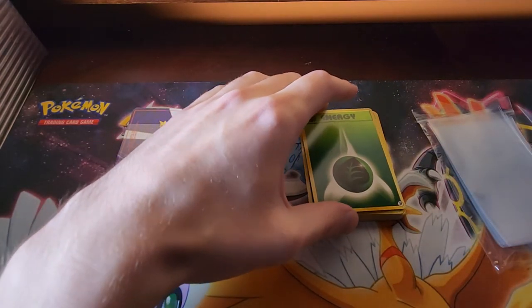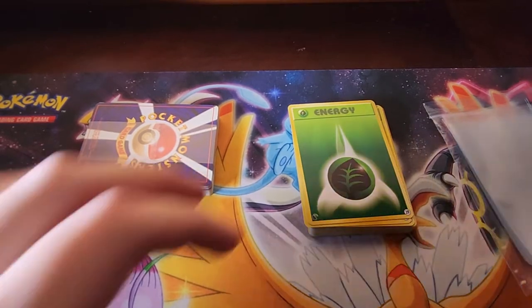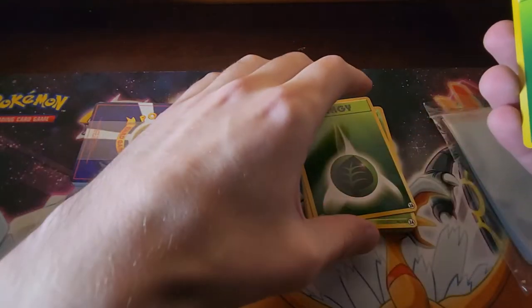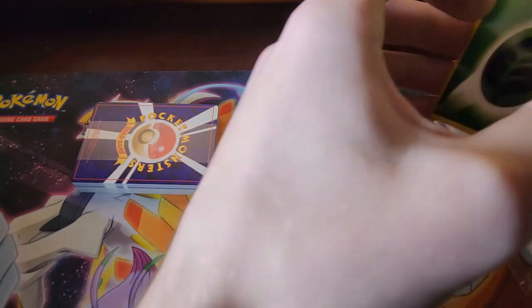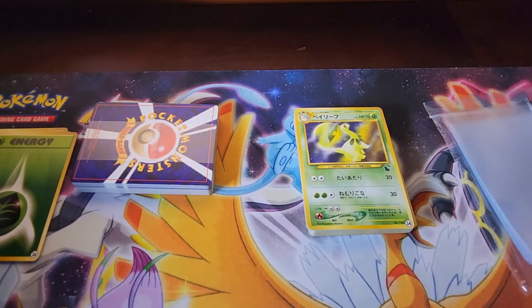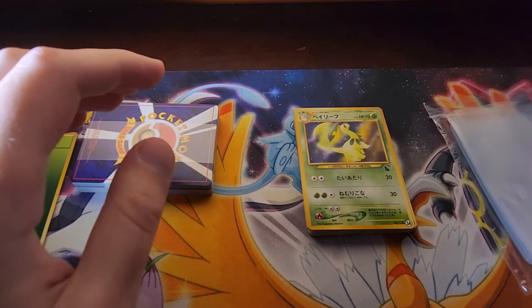Next we have some grass energies. I won't be sleeving these. I don't know how many there are in a row here. And a fire energy, because you do get Cyndaquil in the Chikorita side as well. I forgot to mention this, but there's something called the side deck as well as the half deck. You can look it up on Bulbapedia — it should differentiate what cards come in the technical side deck and which cards come in the technical half deck. I don't know those offhand, but you can look them up for yourself.